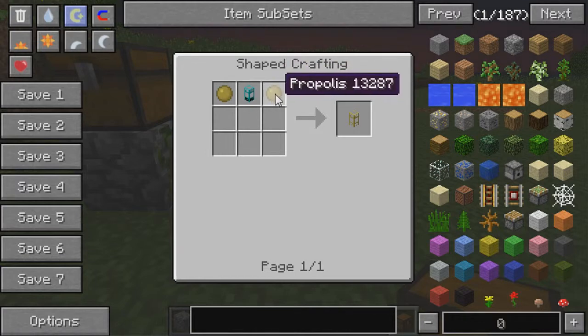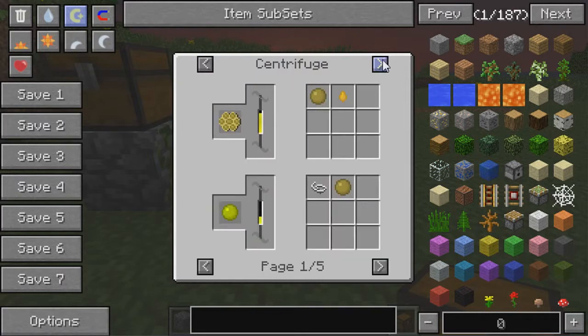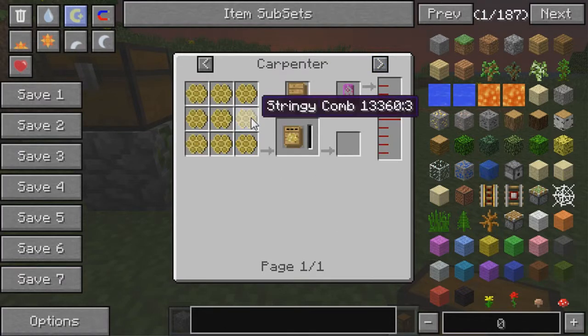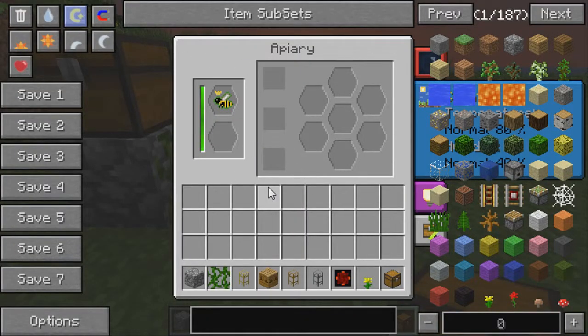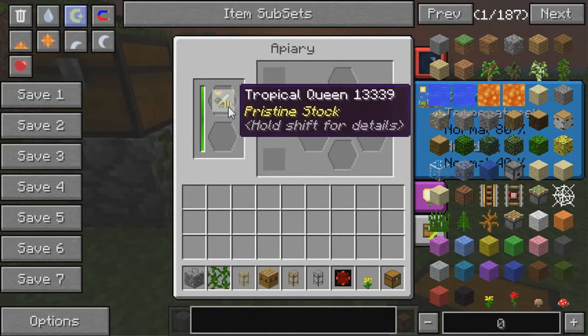In the past episode I showed you propolis, but I really didn't go far into it of how to get it. It is made from the stringy comb, which is from diligent and unwary bees. But you can also get it — since those are a little bit farther down into your breeding — you can kind of get it from the tropical bees.